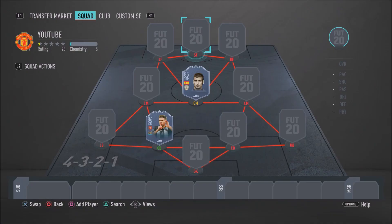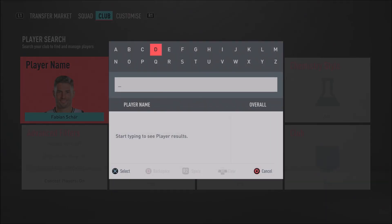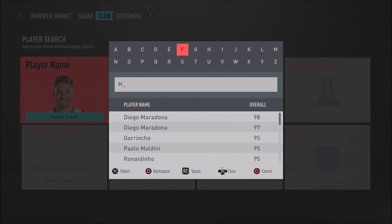For this 250k hybrid, the formation I recommend is the 4-3-2-1 for chemistry reasons. There is an alternative formation I'll show you after going through all the players, so make sure you watch until the end of the video.